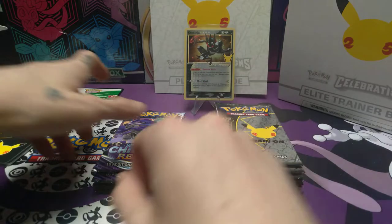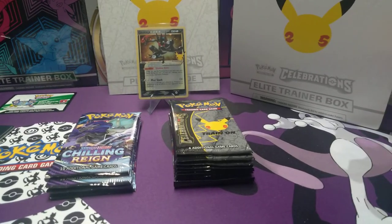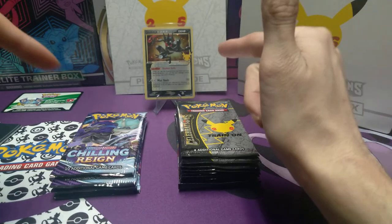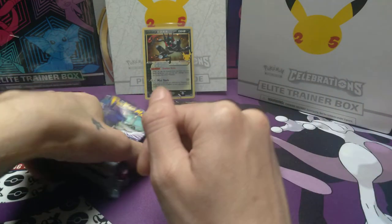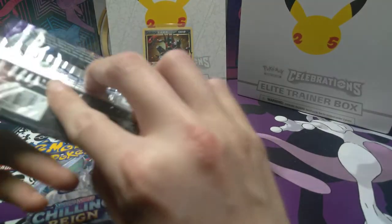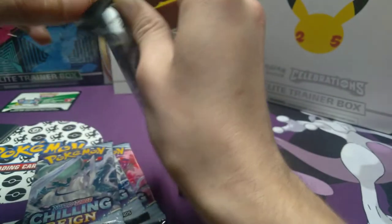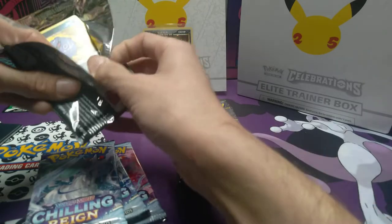Welcome back for another opening. Forgive any background noise. Tonight we'll open another Pokemon 25th Celebrations Elite Trainer Box. I went ahead and pre-opened the Great Ninja Gold Star promo that comes with it, the Celebrations picks, and instead of a variety of picks, this one came with four Chilling Reign packs. Hopefully we pull some greatness. Soon we'll get into some Brilliant Stars and continue to chase with these other sets as well.